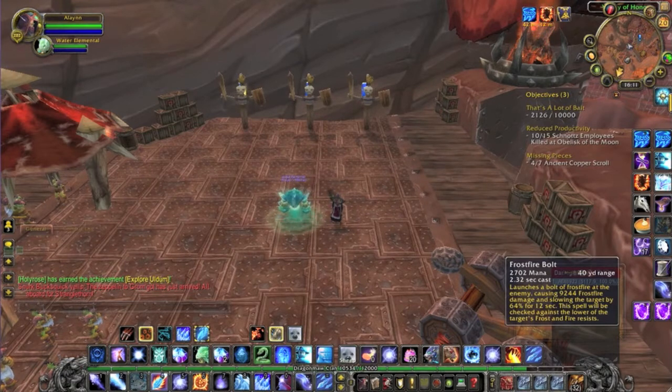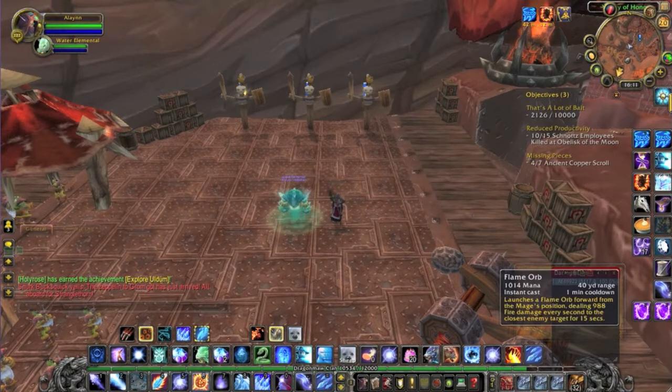Frostfire Bolt: you'll use this whenever you have Brain Freeze and Fingers of Frost up. I'm going to show you a trick here in a little while that makes it so you can always have Fingers of Frost up when you need it. Flame Orb: you're going to want to pop these out at the start of every fight. And if you use my Cold Snap trick, you can get two of them out at the start of the fight, which is huge. These do a decent amount of damage, and they also give you more Fingers of Frost procs.